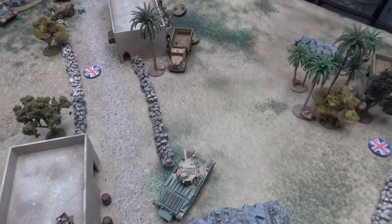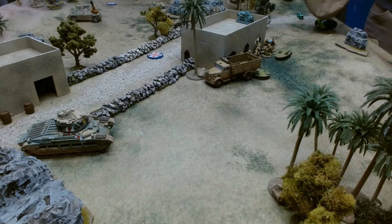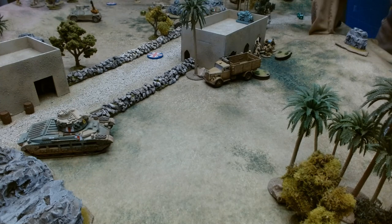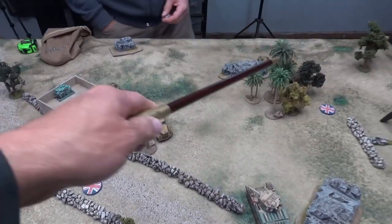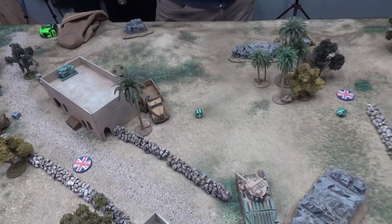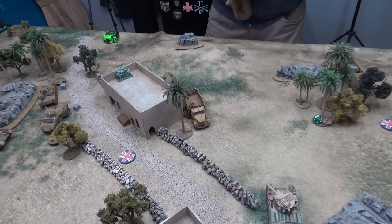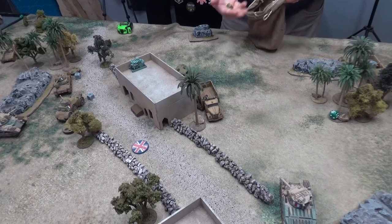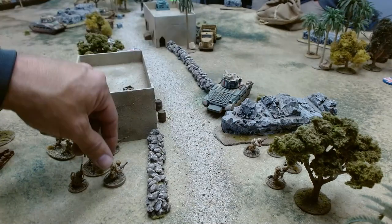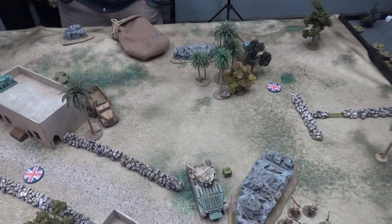The close support Matilda advances six inches and fires at the squad — needing a five. Missed. The squad in the truck rallies and is pin-free. Steve also rallies the truck itself — pin free as well, full squad ready. He still has another full squad in a truck off the board. I have a full squad off the board and my engineer squad.